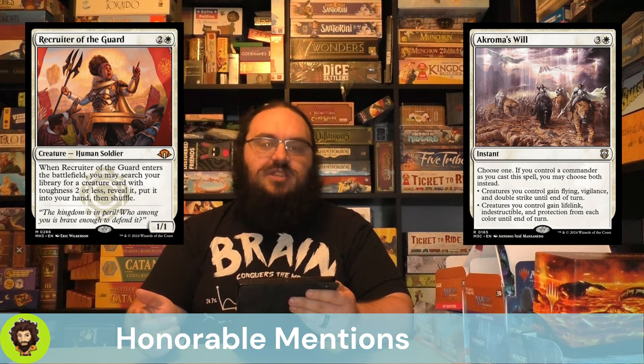Loyal Apprentice offers that kind of repeated 1/1 generation we're looking for — they just weren't my top 10. We're also talking Mondrak, Glory Dominus and Orah, Deepest Foundation for some extra token generation. Recruiter of the Guard is super strong, tutoring up some of our best creatures. Akroma's Will is a nice finisher, especially with a token go-wide strategy. Orah's Charm and Rootborn Defenses are excellent ways to protect your board, as well as Teferi's Protection.